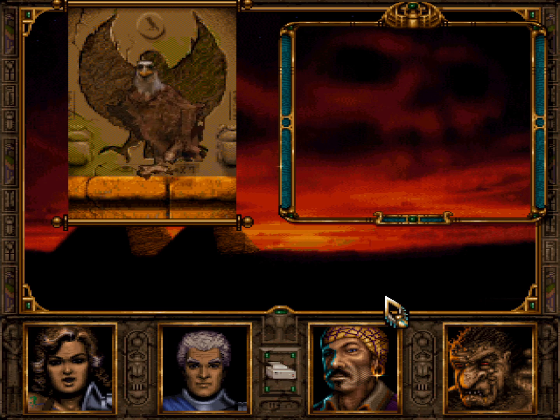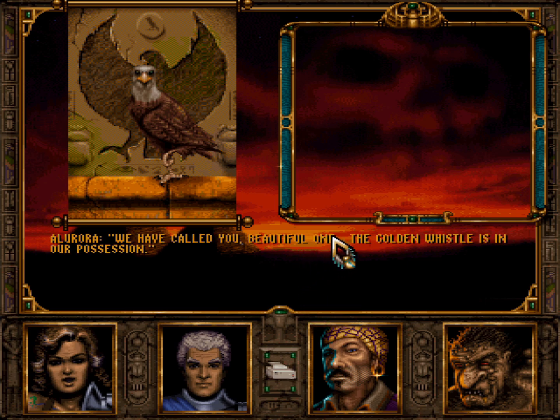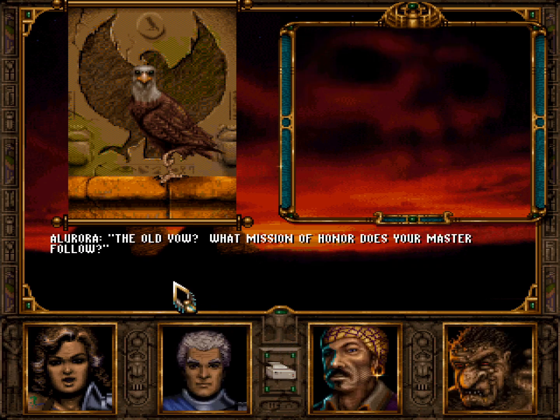Here we go! The call! The whistle sounds and I awake! Where? Where are you, my master? From where have you called? We have called you, beautiful one. The golden whistle is in our possession. You are not my master, no! The whistle you have, but my heart is my own! Oh, my master, how I have waited for your call! Oh, my master, do you still hold the old vow? The old vow!